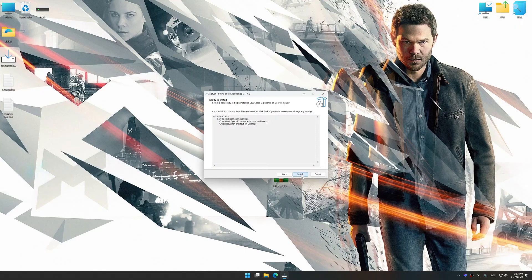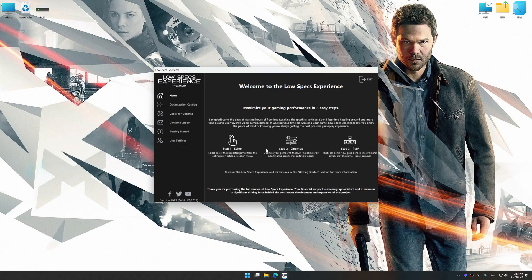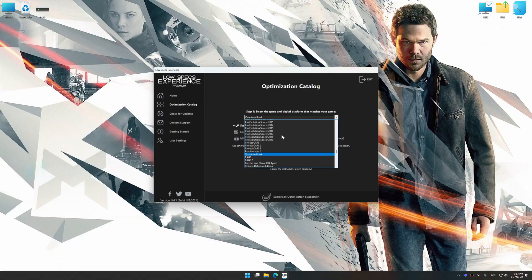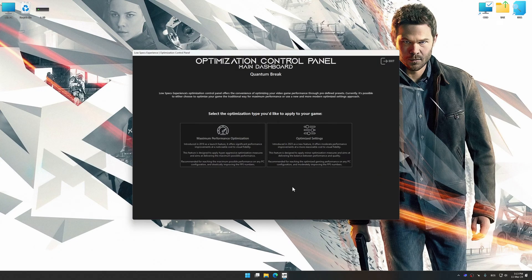First of all, start the installation process for Low Specs Experience. Once the installation is complete, start it from the newly created Desktop shortcut. Now select the optimization catalog, select the applicable digital platform, and then select Quantum Break from the drop-down menu. Once done, press the Load the Optimization Package button. Low Specs Experience will automatically detect a supported game version on your system. Now press OK and the optimization control panel will load.